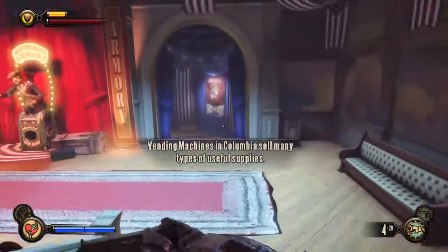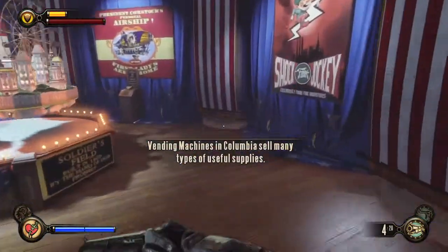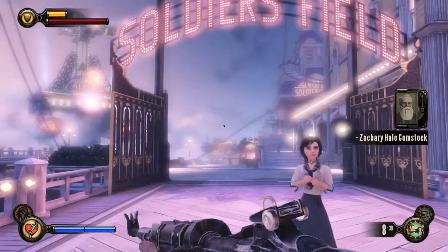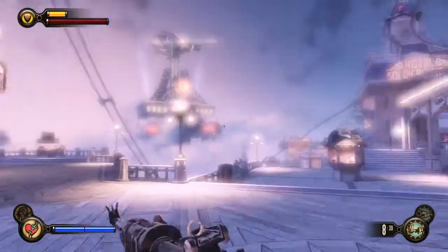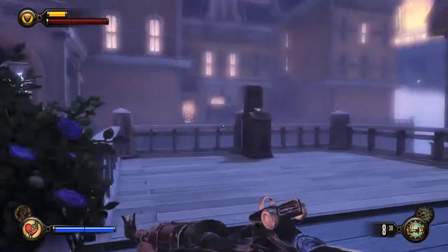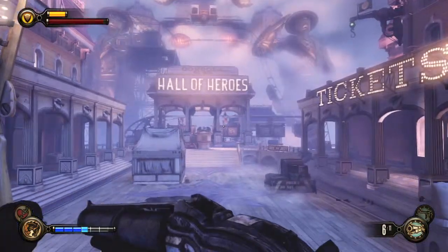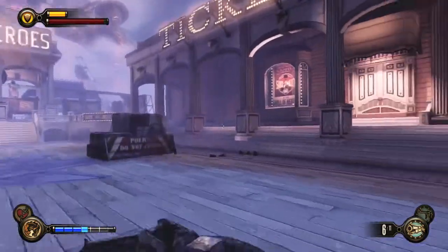Inside the museum, jump down and head to the right — there should be a kinetoscope over here. When you go outside Soldier's Field, head over to the ice cream shop area and there should be another kinetoscope.